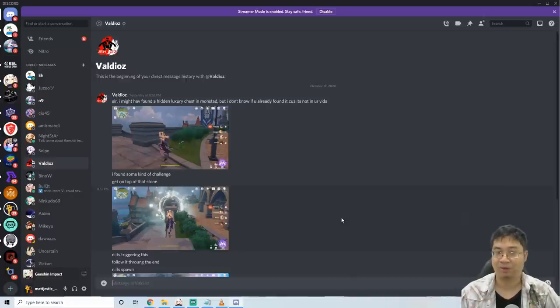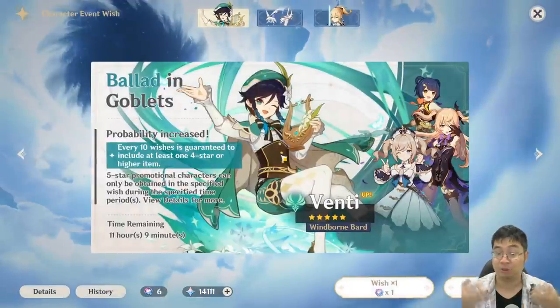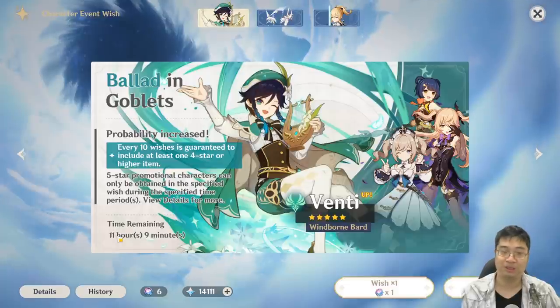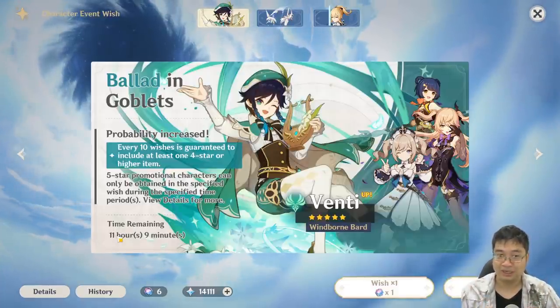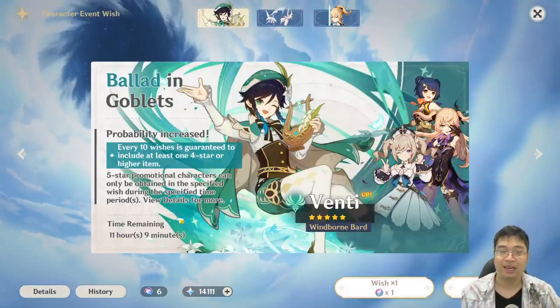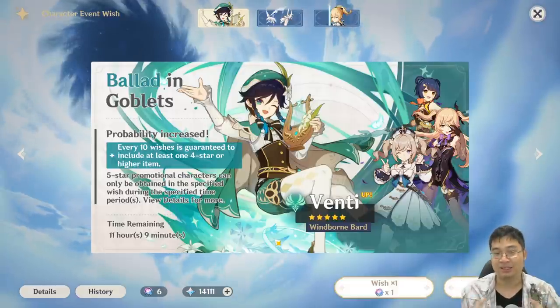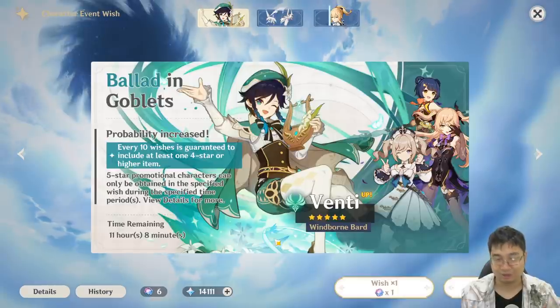If I find three I'm happy to include three — I'm not trying to limit it to two or three chests; it's just whatever I find in the morning. One reason I don't save them up is because I want to get the information out to you guys as quickly as possible. The Venti banner is ending in about 10 to 11 hours, I want to make another video on that as well, and I want to help you guys farm as many primogems as you can. It's also a nice thing to start the day with a hidden treasure — it makes you feel joyful to find something not on the map.